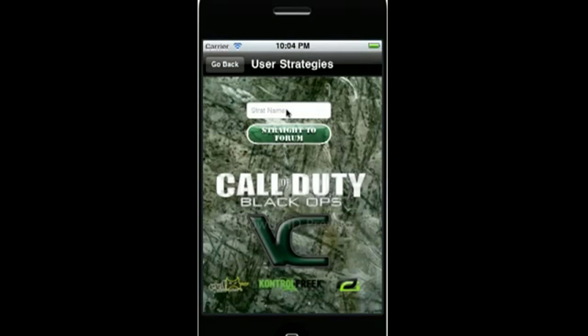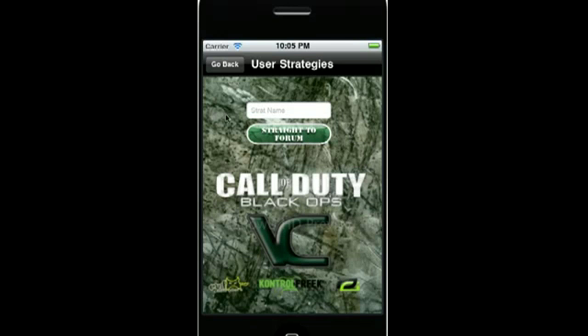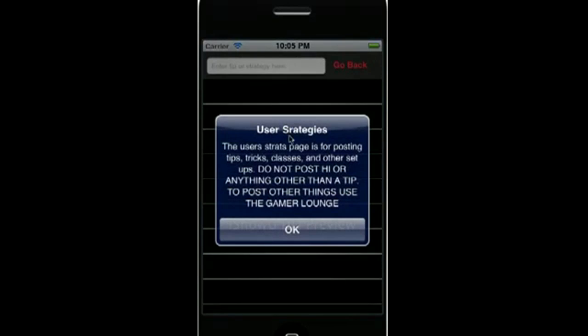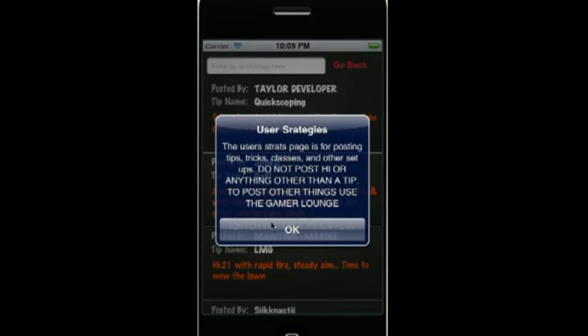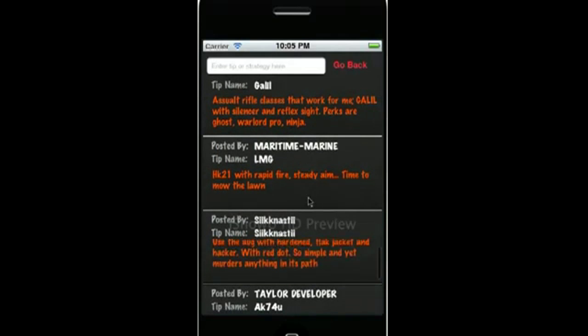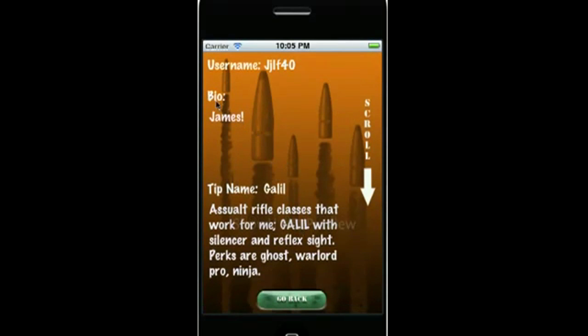This is the user-submitted strategies page. Basically it's a forum where you can send and receive strategies and post them for other gamers to see. You can come in here and make a title for your strategy. Once you click done and have text in here, it'll take you to the page. Or if you just want to read strategies, you can click 'go straight to forum.' The strategies page is only for submitting strategies — if you want to post about YouTube or whatever, post it in the chat room. You can look at strategies users have submitted covering good setups and strategies. You can click on a user's name to see their bio and most recent post, both of which are scrollable.